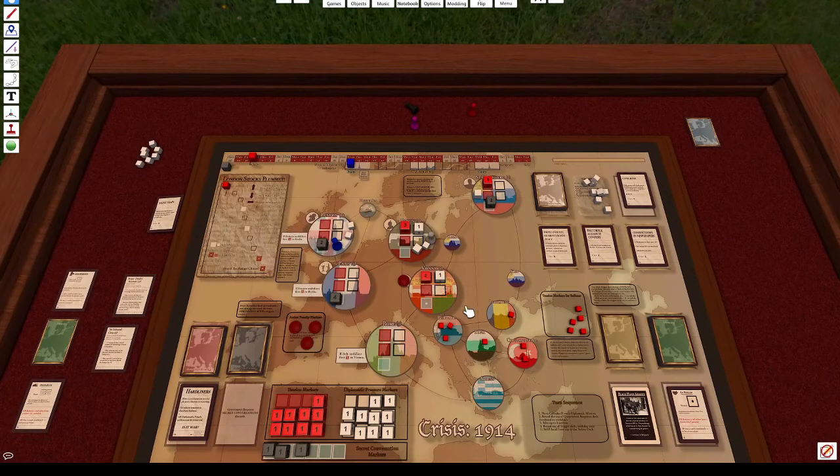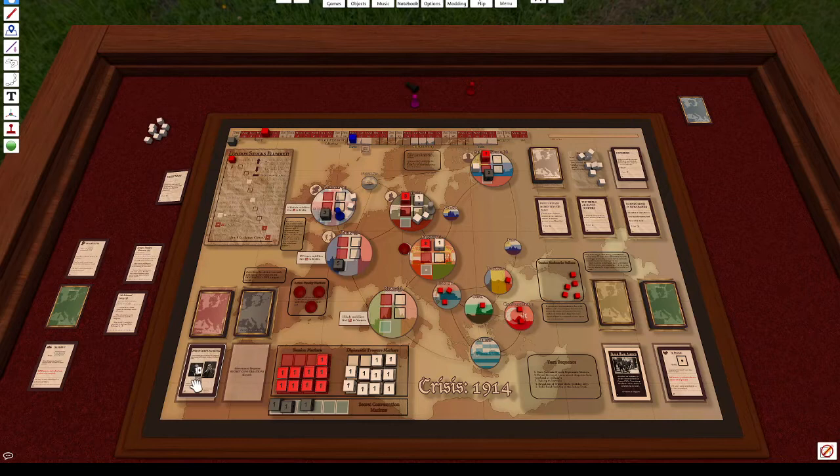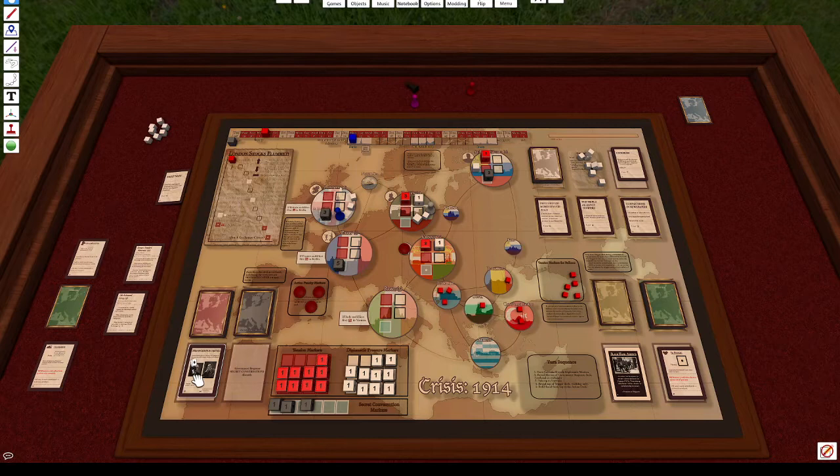Moving on to the next day — Sergei's turn. The government response card shows London and Paris both gain tension. The Kaiser's Belligerence secondary effect: contacts lost in Paris, London, and St. Petersburg. There are many cards that help remove these effects. You want to be smart about how you're placing contacts down. There is a diplomatic pouch card in this game that can prevent this specific contact-loss effect as an ongoing ability.